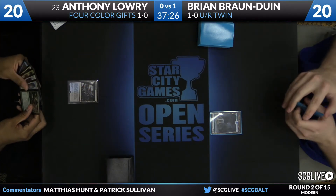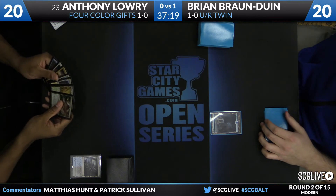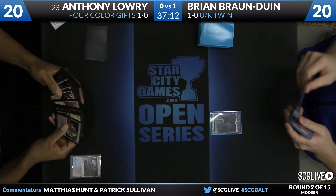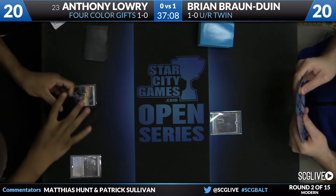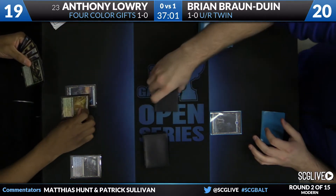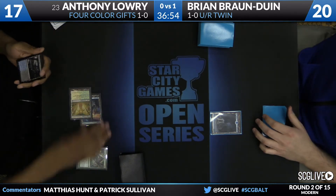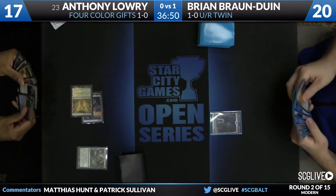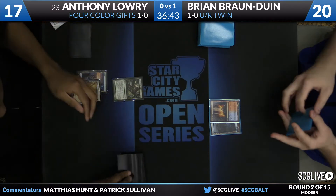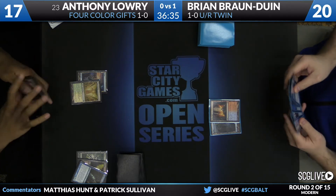Both players having kept on seven, we are underway in Game 2. Anthony this time on the play leads off on Polluted Delta. He has a lot of mana, Life from the Loam, looks like Supreme Verdict, and Path to Exile. Something nice for Anthony in this matchup is he really doesn't have to care that much about his life total. He fetches and shocks to cast a turn two Life from the Loam, getting back that copy of Polluted Delta — already getting some mileage out of the Loam. He does have a Lingering Souls to build up to. Brian, meanwhile, just has a second land but now has both of his colors. Anthony will dredge Life from the Loam for the turn, gets two basics in the graveyard.